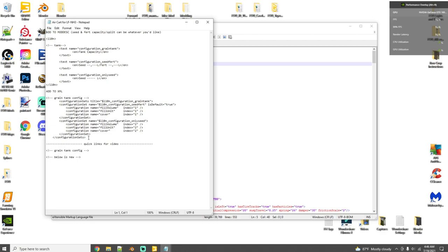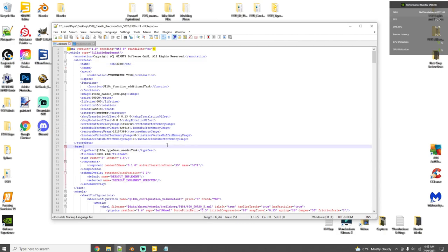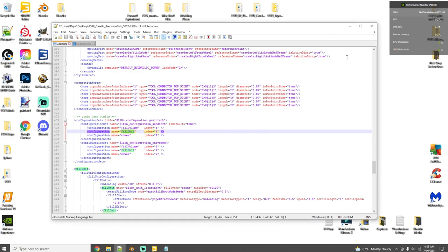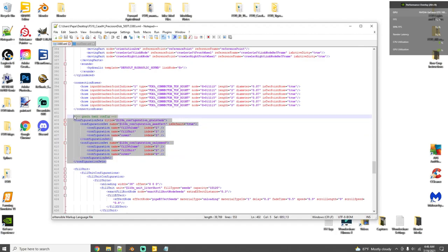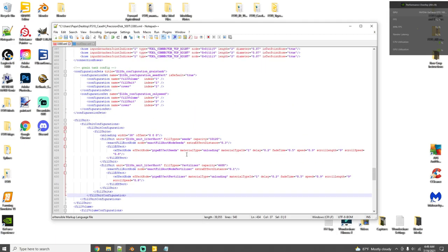In the notes, copy the relevant line, search for 'fillUnit', and paste it in. I've already added it here, but it's exactly what's in the notes so you can just copy and paste. This gives you configurations for the grain tank having seed and fertilizer, and the grain tank having only seed. Without this, if you only have seed-and-fert on your air cart, it will work with a worker but not with Courseplay — and I know a lot of you use Courseplay.